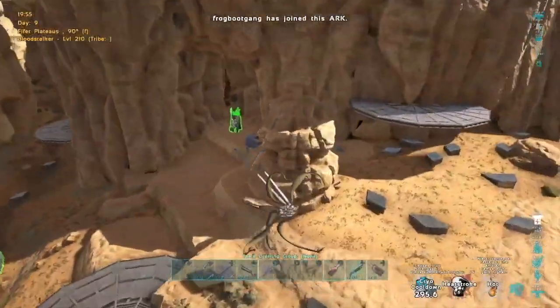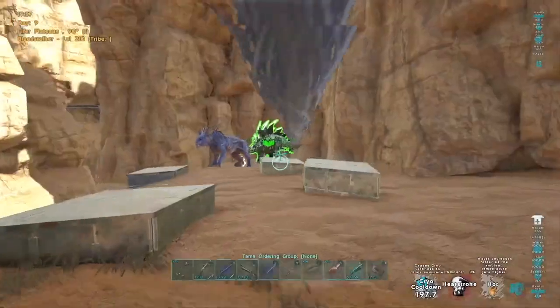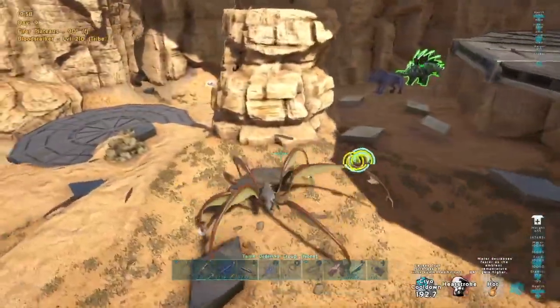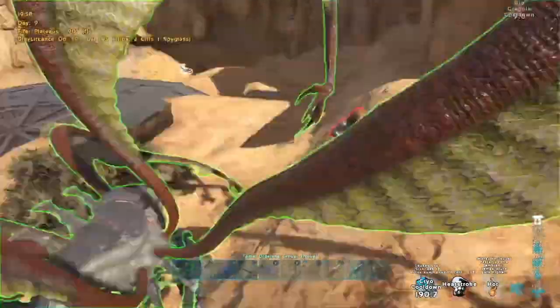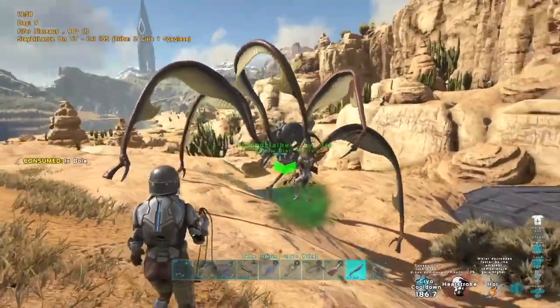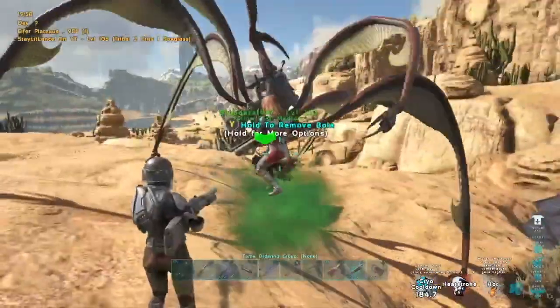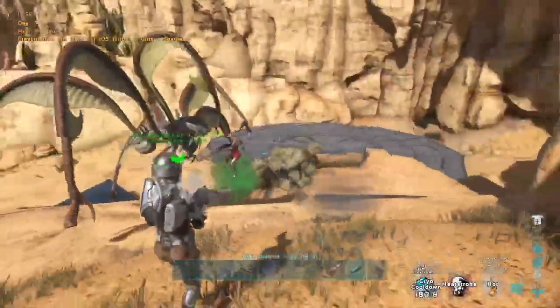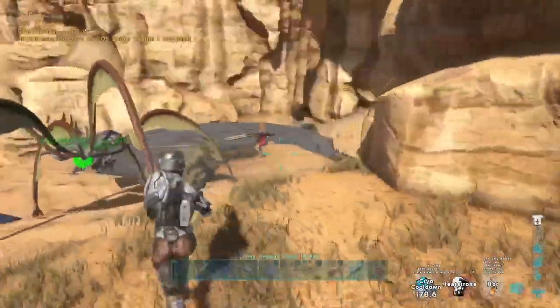In this clip we found some people that were built in the rag desert cave and we went to PVP them. Because I'm on a bloodstalker and they can kill it very quickly with a shotgun, I tried to use a pillar to hide behind. As soon as he ran up close enough I was able to quickly pick him, hop off, and bola, which allowed me to get a free kit. This is why bloodstalkers have got to be one of the most OP early game PVP tames — they're incredibly hard to get away from and super easy to kill people with.